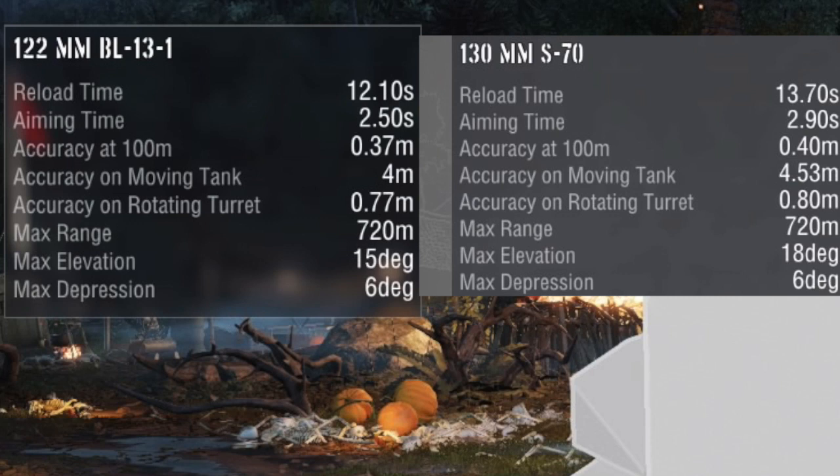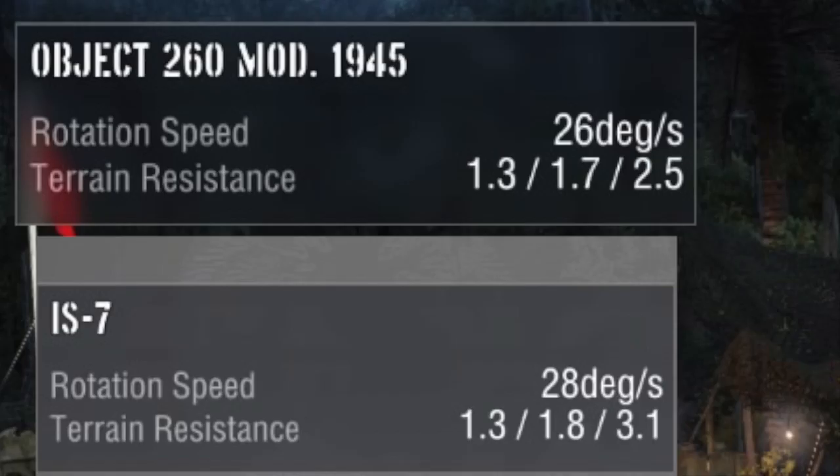Gun elevation kind of sucks — it's at 15 degrees compared to the IS-7 at 18 degrees. The gun depression on both tanks completely sucks at 6 degrees. When you're fighting in the 260, you really feel that 6 degrees working against you.